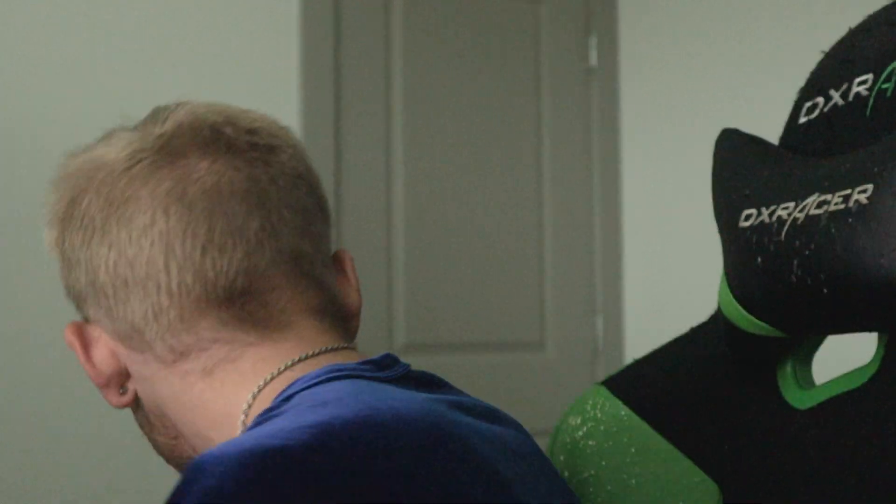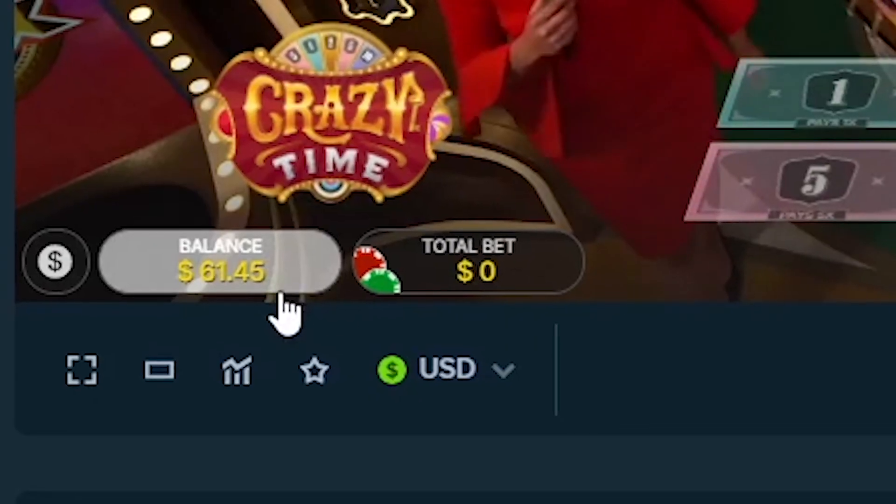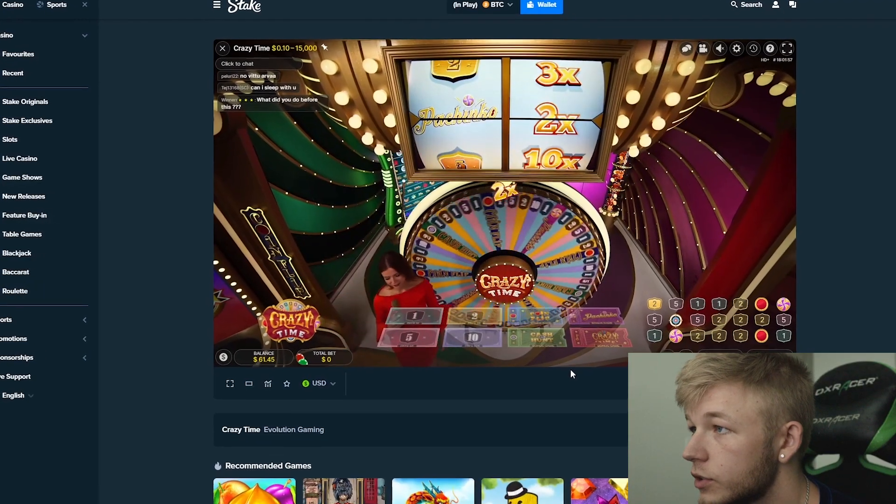Here we are on Crazy Time — you can see the balance is 61.45, this is going to be our starter. As soon as this round finishes I'm going to start loading up this board with our bet. I'm going to hit autoplay for a little bit, go around the house, do some things, and come back and see how much profit we made.